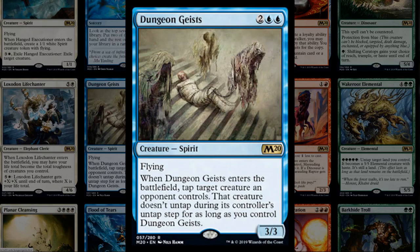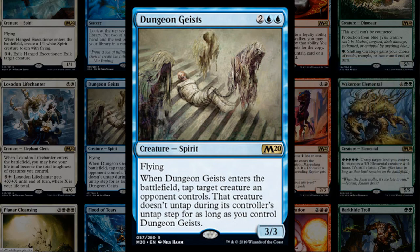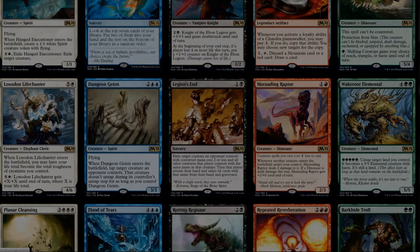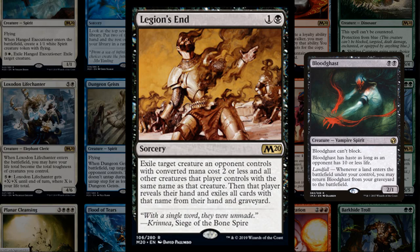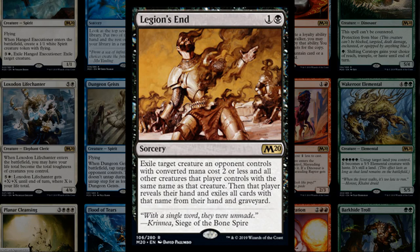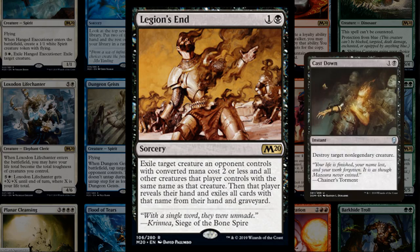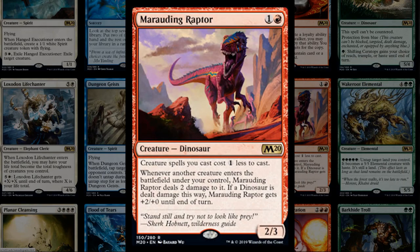Dungeon Geists is a reprint — a chill bringer on steroids, one mana cheaper and it keeps a creature tapped down. It fits into the blue-white spirits deck. Blessed Light is a two-mana removal spell that can exile a creature with converted mana cost two or less plus all copies in the opponent's hand and graveyard, potentially seeing Modern play as hate against Bloodghast and similar. It is sorcery speed, so there are situations where a Cast Down would be preferred, but it'll see standard play.